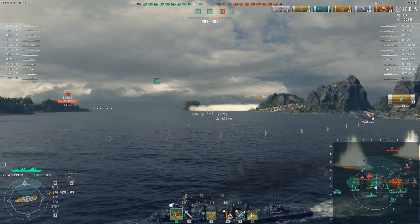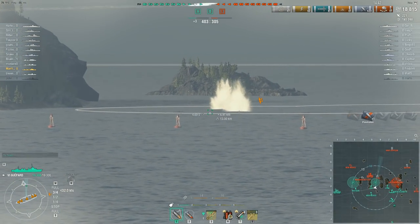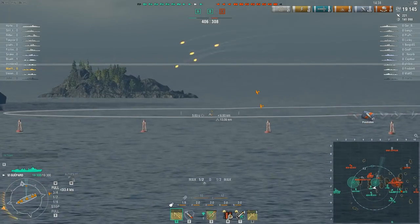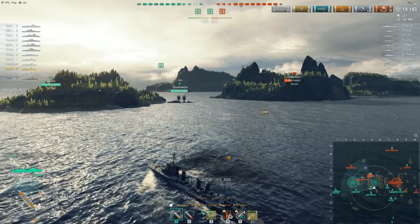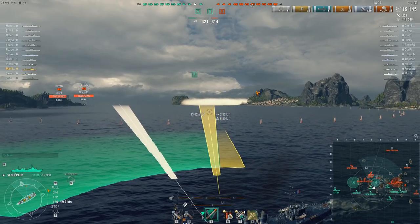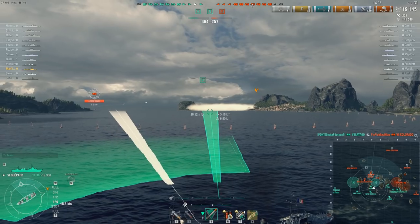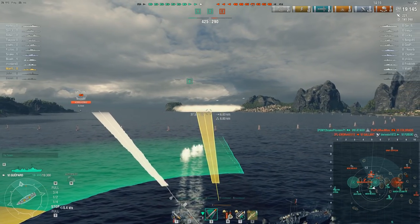They don't have a smoke screen to hide in, but they do get a very, very long-duration engine boost. French destroyers - everybody knows they're incredibly fast - well, they're not actually, not until tier 8 and some of the premiums. This thing has a top speed of 36 knots, about 37.5 with a speed flag and just over 40 with engine boost. Its base speed is actually kind of pedestrian - one knot faster than the T-61 and the Fubuki, half a knot faster than the Icarus. Every other tier 6 destroyer is at least as fast or faster than the Jépard without engine boost.